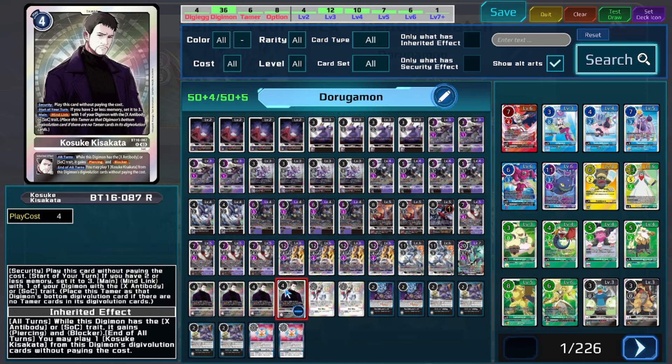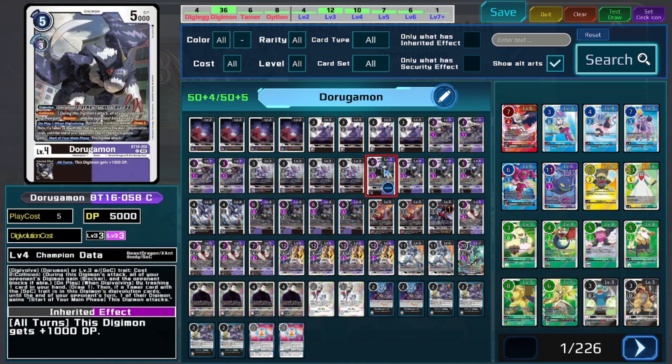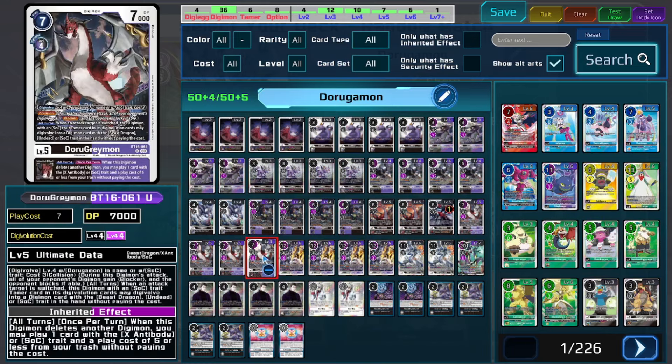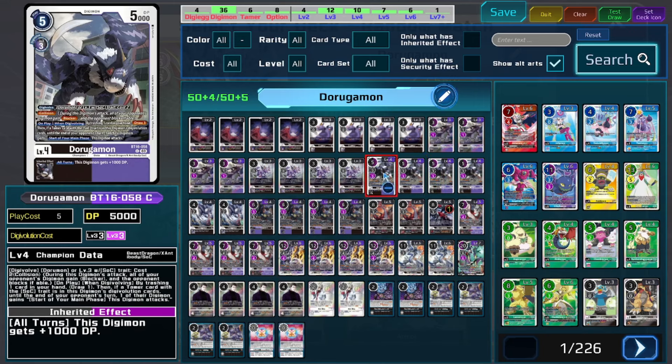What's actually forcing the opponent to block — and making that blocker part of the inheritable useful — is going to be the BT-16 Doru Graymon, because this allows us to set up our trash by filling up cards that we're ideally going to be reviving off of the inheritable of Doru Graymon. On top of that, he's going to goad the opponent's Digimon into attacking, which is a really powerful ability.